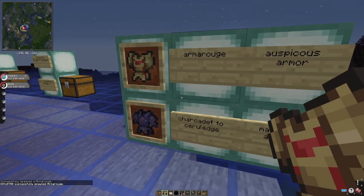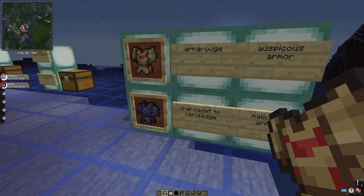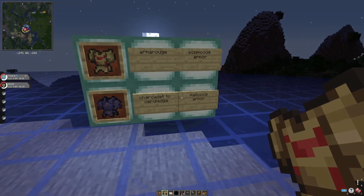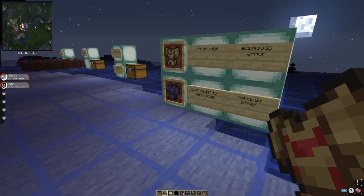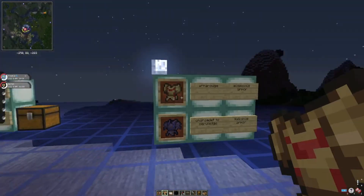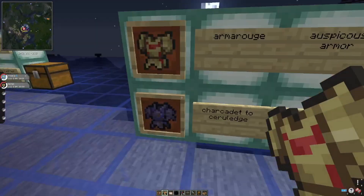The model will likely be patched in a future update. Charcadet also has no model yet, but the Auspicious Armor item is already added. I think you can only obtain it in Creative mode for now — I haven't fully explored it yet.